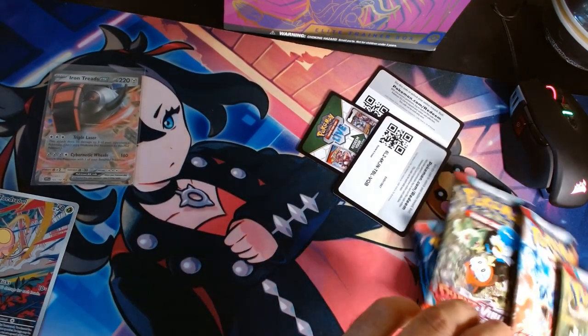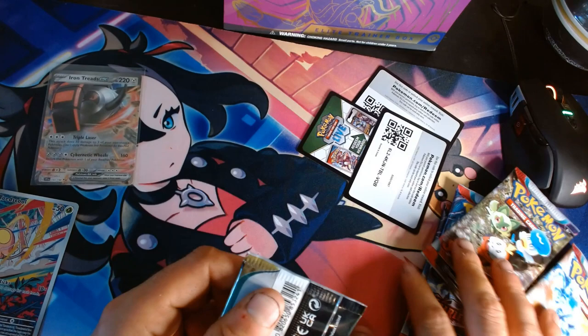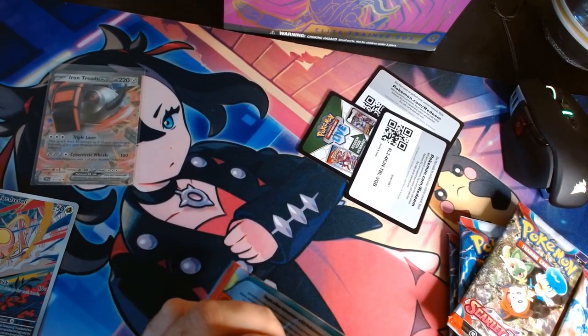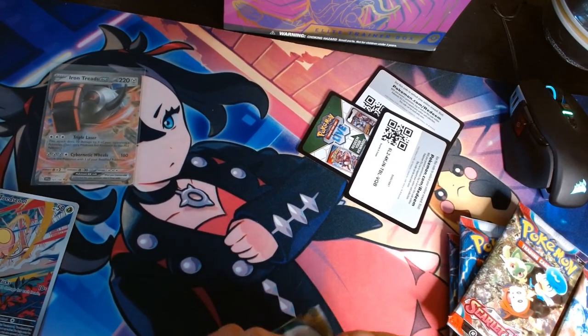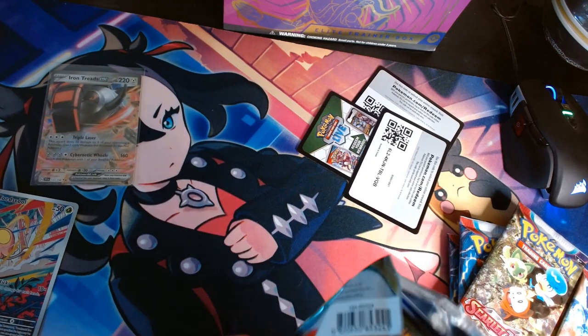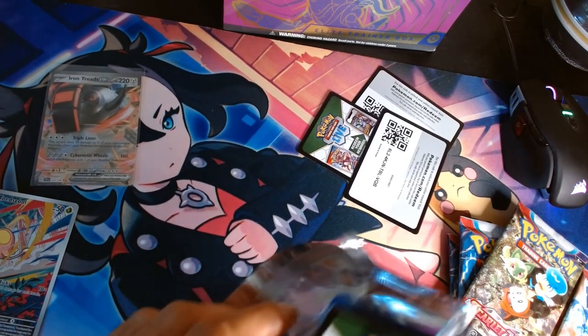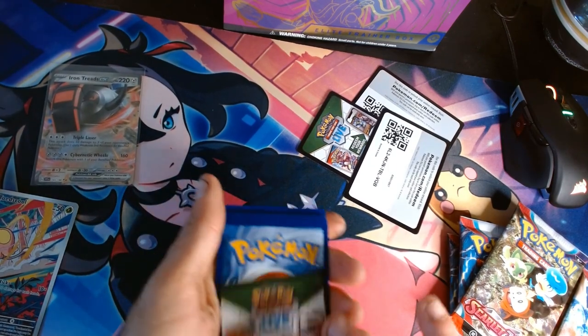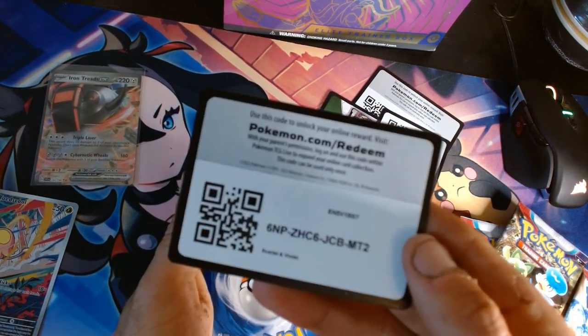I managed to pick up three Pokeball tins — not like my previous video which was the Pokemon Go theme. This one I have a Luxury Ball, a Master Ball, and a Rescue Ball. I believe they have Evolving Skies in it, but I'm unsure. I'm just going to give you guys the code right off of that.